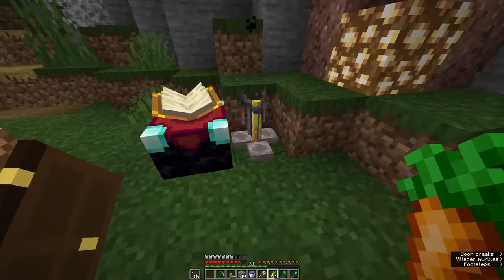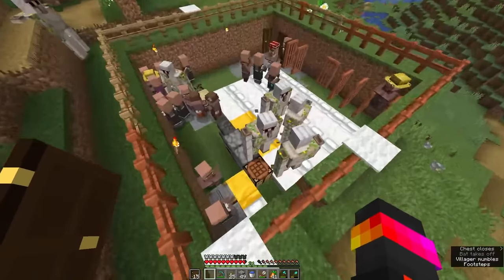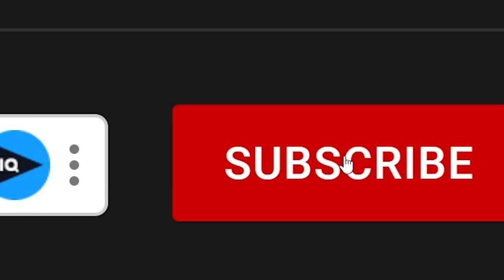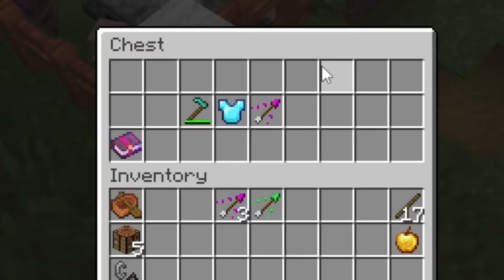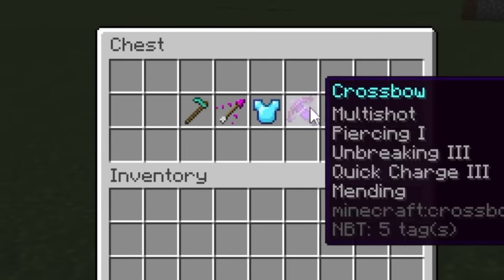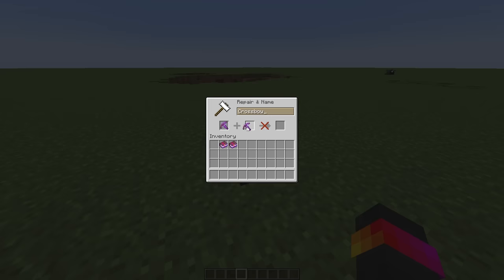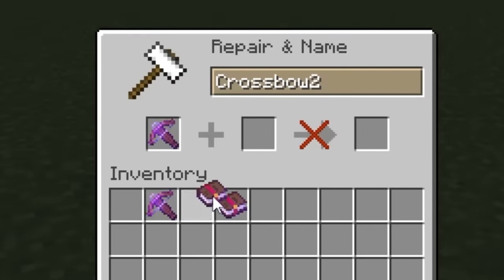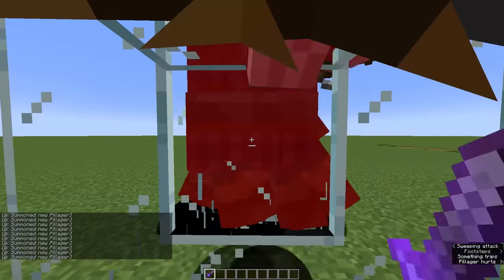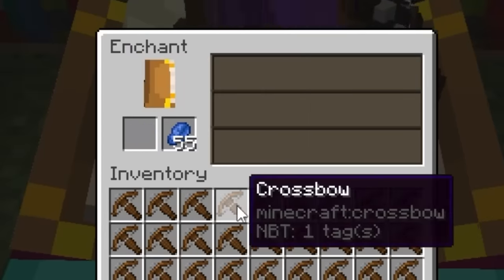We have three days left and two more items, which should be enough time to finish. But this crossbow is impossible to make. Just like the chest plate, it has illegal enchants — piercing and multi-shot — but the glitch doesn't work. I tried every combination on a test world and nothing would combine, even in the right version. I checked hundreds of outposts with no results, killed thousands of pillagers with nothing dropped, and even tried enchanting — still nothing would work.